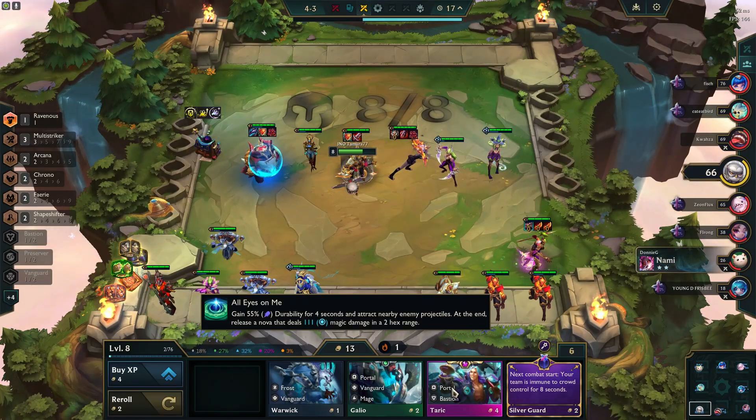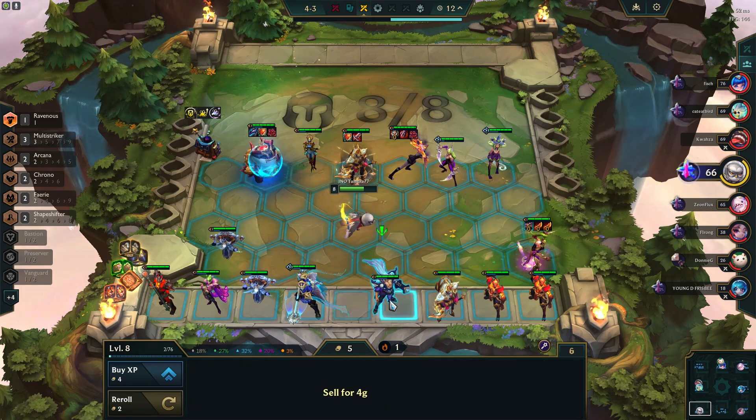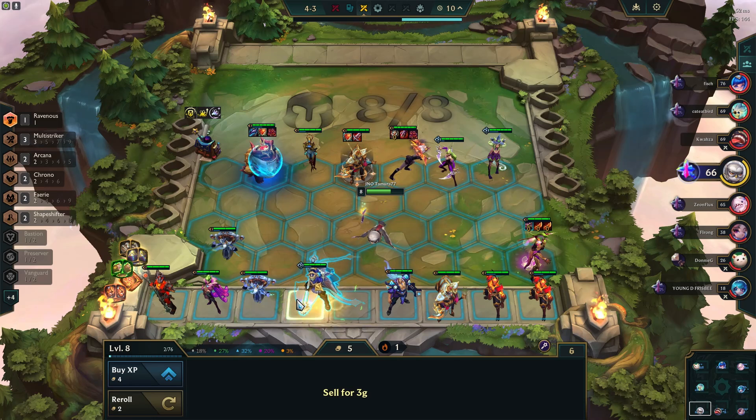Combat charms usually help you to win fights, which is beneficial if you're trying to save HP, get money from winning the fight, and also preserving streaks. The main reason you want to be taking combat charms in the early and mid game is to try and preserve your streak or just kill a couple of extra units, and then late game you pretty much always want them.